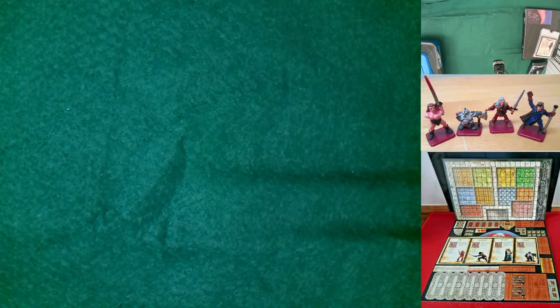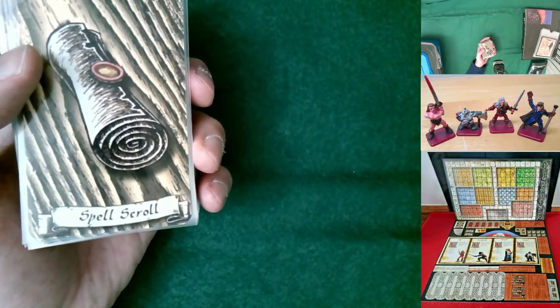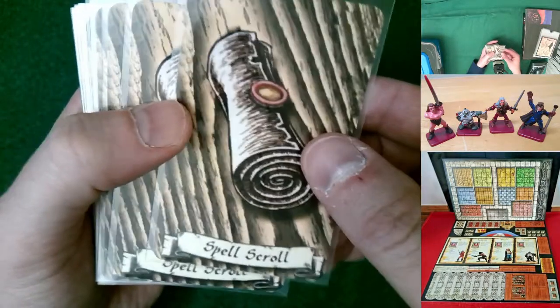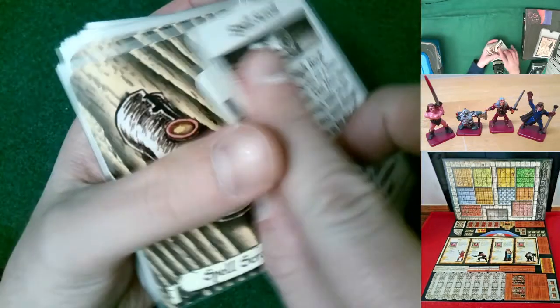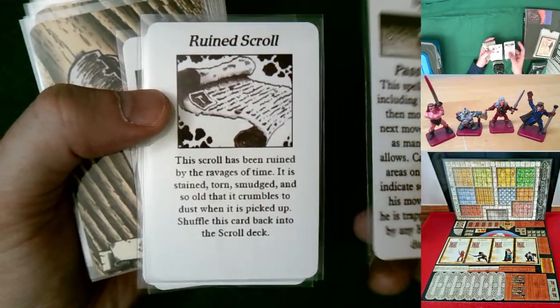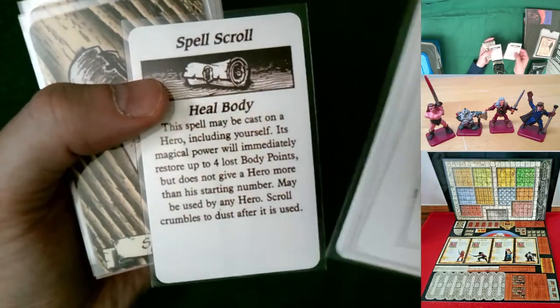Everybody has their own idea of what makes a game better — is it making it more complex or simpler? My general philosophy is to take what's already there in the lore and just expand it a little bit. So somebody else designed this — they just took the familiar scroll idea and made a deck of spell scrolls. You draw a card and you might get a ruined scroll, a Pastorak, a psychic recovery, or a heal body.